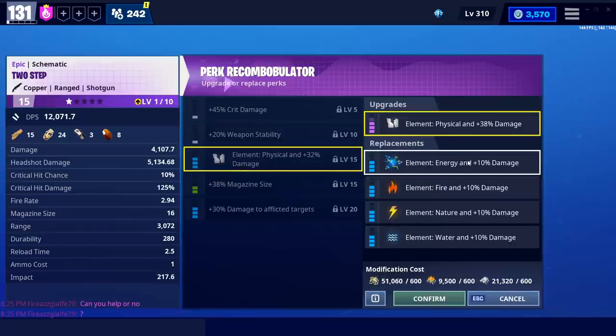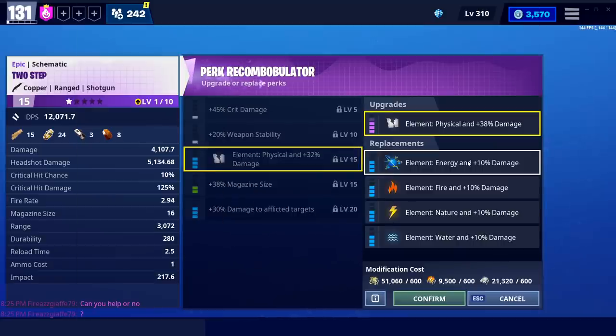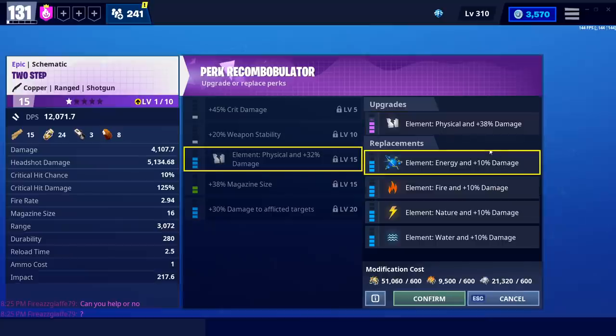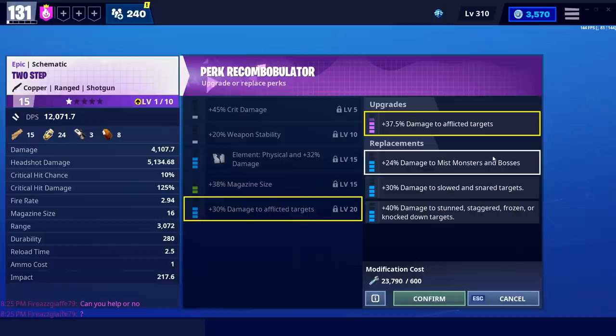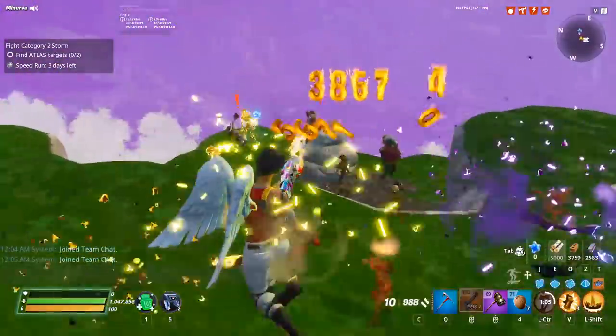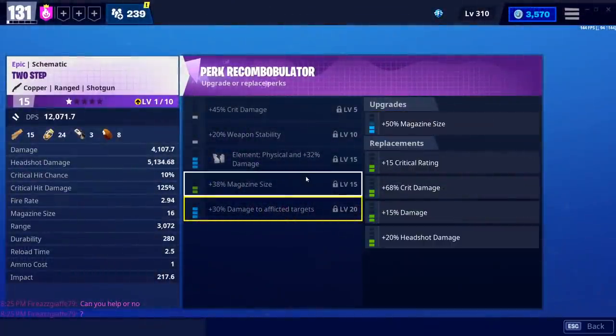For the element, you're going to want energy — that's just going to be the best all-around. I'll link my video on elements below. As I'm recording this, nature is very common so fire might be best in the immediate moment, but normally I would always recommend energy. For the fifth perk, you want it to match the sixth. I've only seen slowed and snared and affliction on this weapon, but if there are other options you might consider damage to mist monsters. Stun and staggered enemies might be pretty common because the impact on this was fairly impressive.